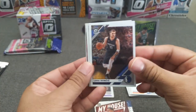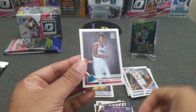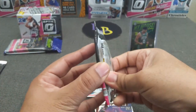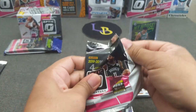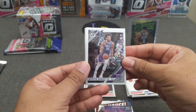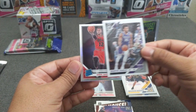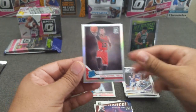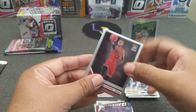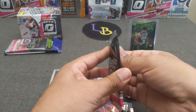Luka, Julius Randle, got an insert — Fantasy Stars — Bradley Beal, and Terence Mann from the Clippers. I've heard it's tough to complete a full set because the collation on these is crazy. Got a hollow in here — Kawhi Leonard, Marvin Bagley the Third, Brogdon. And yes, we have a rookie — it's red — Daniel Gafford from the Bulls. We'll take any hollow rookies for sure, centering's pretty bad but we'll take it.